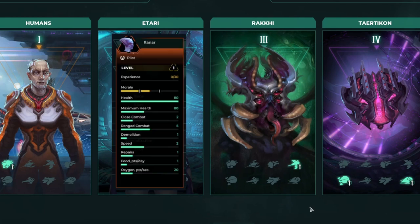Itari have 80 health, so they're more fragile than Humans. However, they deal more ranged damage and they consume only one supply each day.